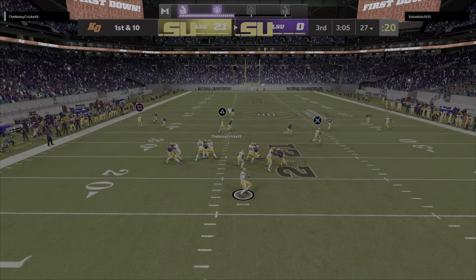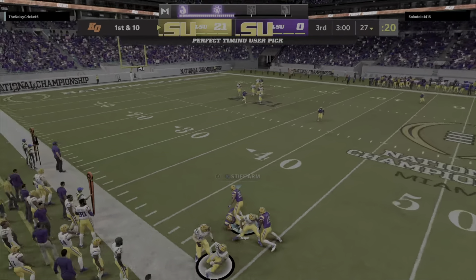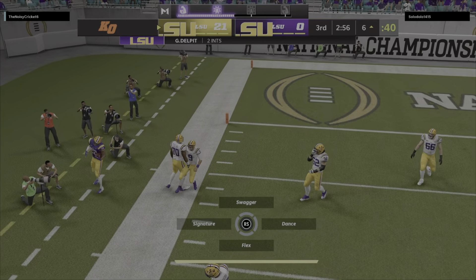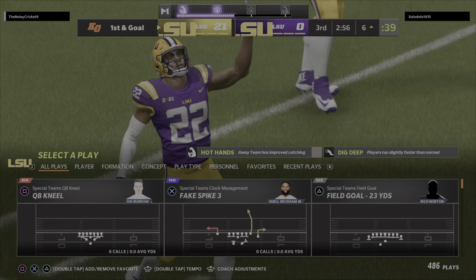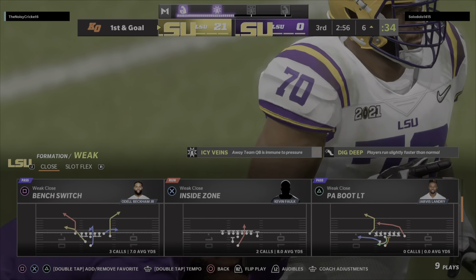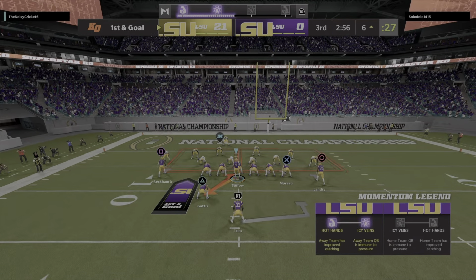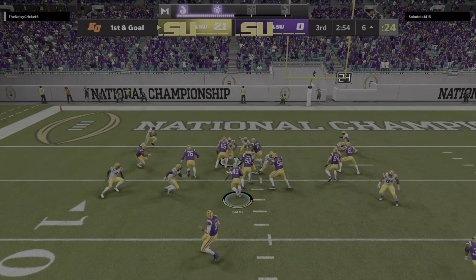They go play action with Burrow — and my goodness, another interception, picked off by Grant Delpit. Tough one there — first drive of the third quarter, thrown an interception. Now a chance they could be in an even bigger hole if they can convert this into points. How good do you feel if you're that defensive coordinator right now? The head coach turned them loose and he'd be able to take a few extra chances playing with this type of lead, and boy, it paid off.